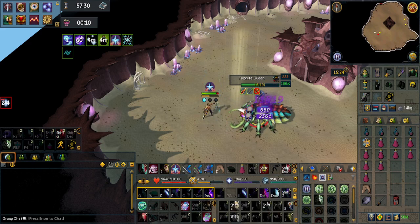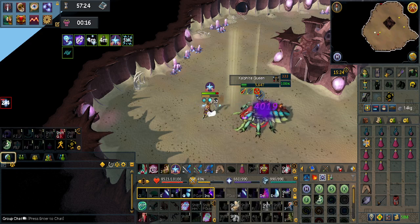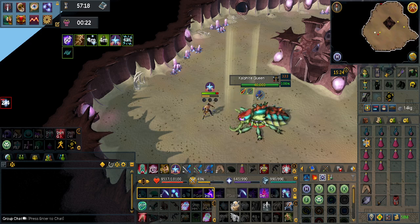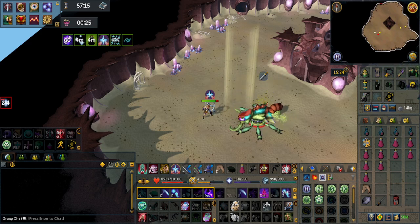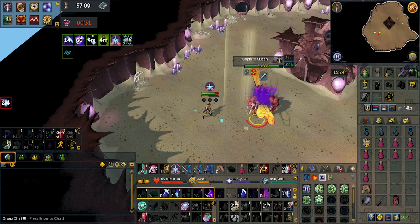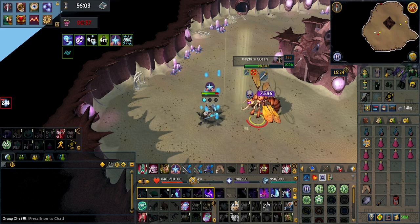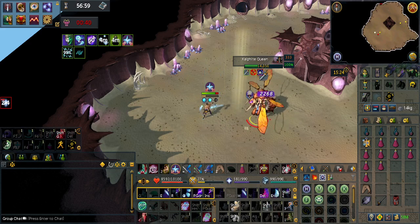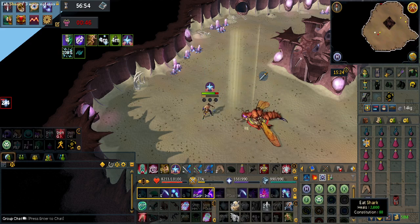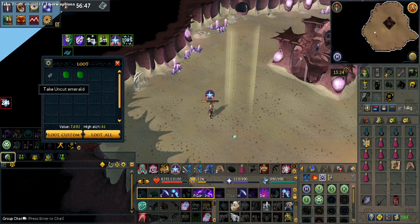Her drops aren't too impressive, really, and you'll only want to do this for a couple of reasons. One is the Wines of Zamorak, although Hard Mode Kril Tsutsaroth is better. Then there's the Dragon 2H, and you could also do the Exiled version for that. This preset works perfectly for her. Or if you want the Dragon Chainbody, you can also go for this. Sadly, the Exiled Kalphite Queen does not increase the drop chances for getting the pet.